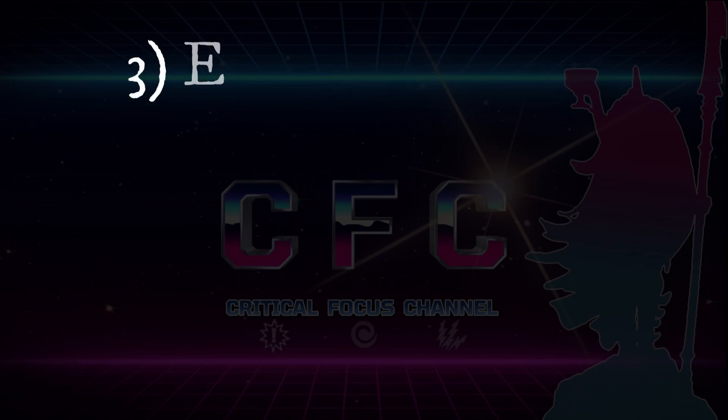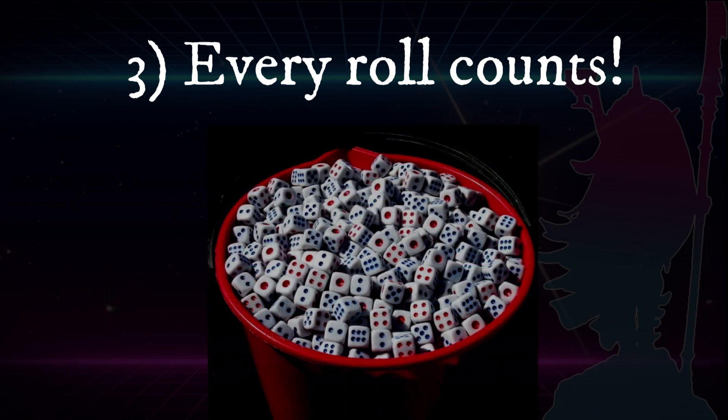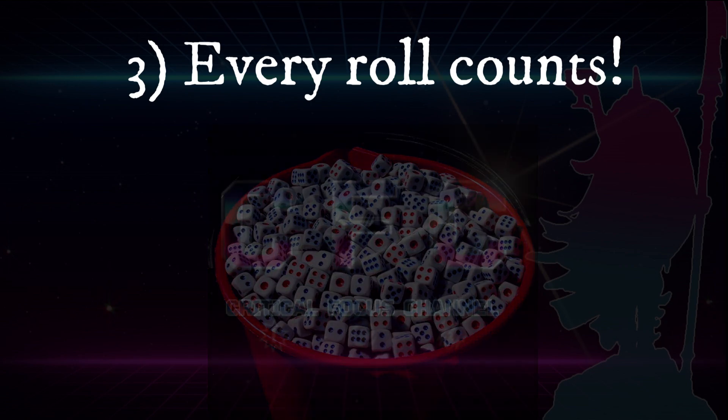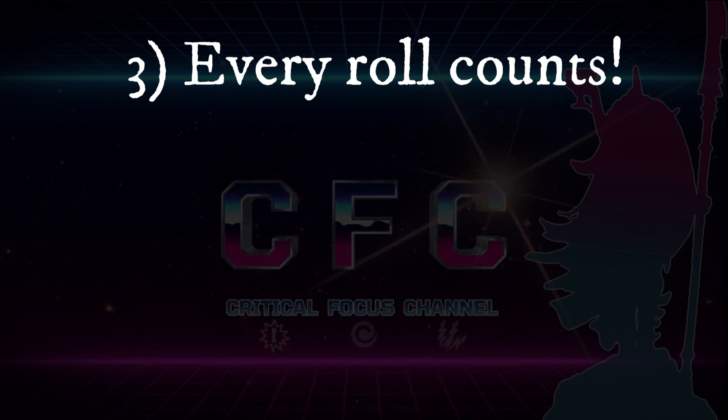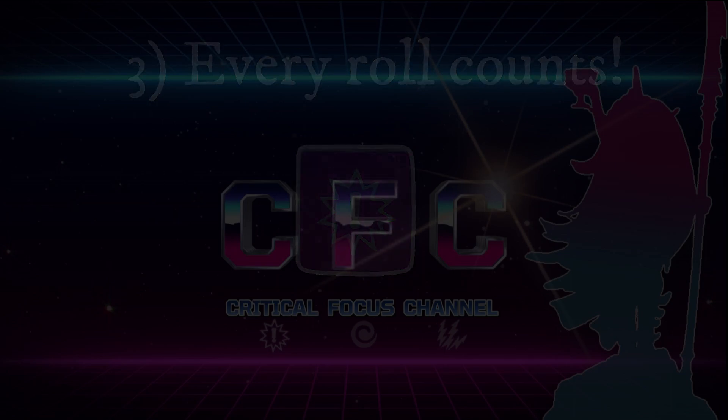Number three: every dice roll counts. In a large-scale game system like Age of Sigmar or Warhammer 40k, when you roll enough dice, it will end up being more statistics than the fluke of the dice that determines the general outcome. But in Underworlds every dice roll is crucial, and a single lucky crit in attack or defense can turn the tide massively. And I love it, even though I occasionally spit venom from having to abide with it.